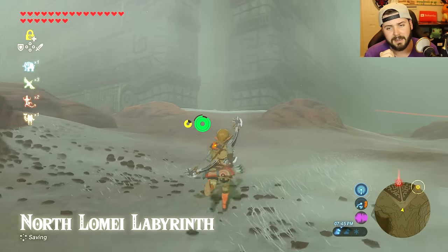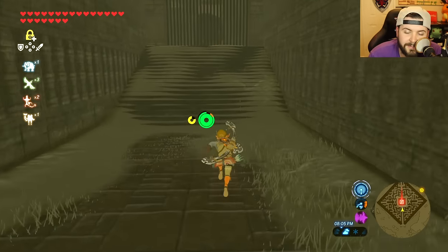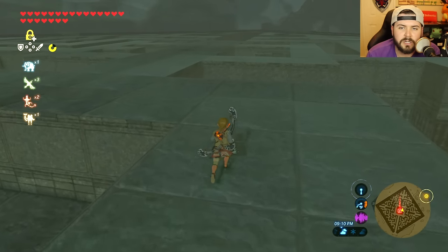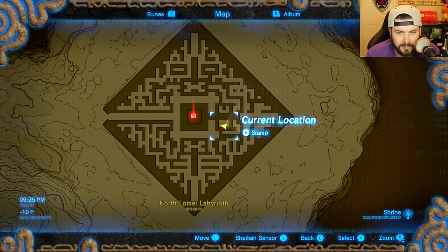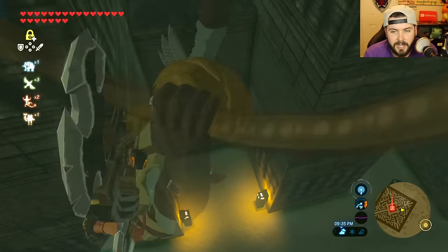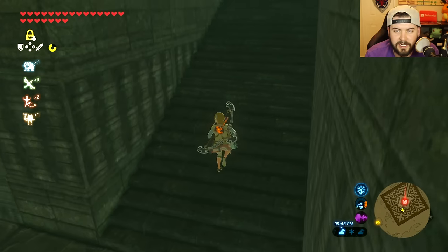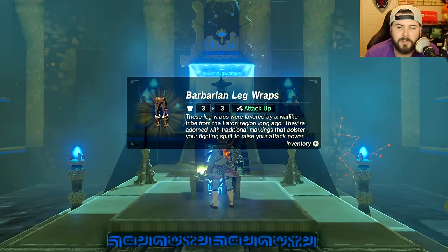Number two is the North Lomi Labyrinth, located at the northwest of the map. As soon as you walk up to the main entrance, you'll see the shrine right in front of you — but you can't get to it. Instead, climb up the right side in front of the shrine, walk forward, and you'll come across a slightly different colored tile. That's the exact location. You can jump down the side with all the electric guys or without — either way, it takes you right across the platform and up the staircase to the Kaza Tokai Shrine, giving you the Barbarian Leg Guards.